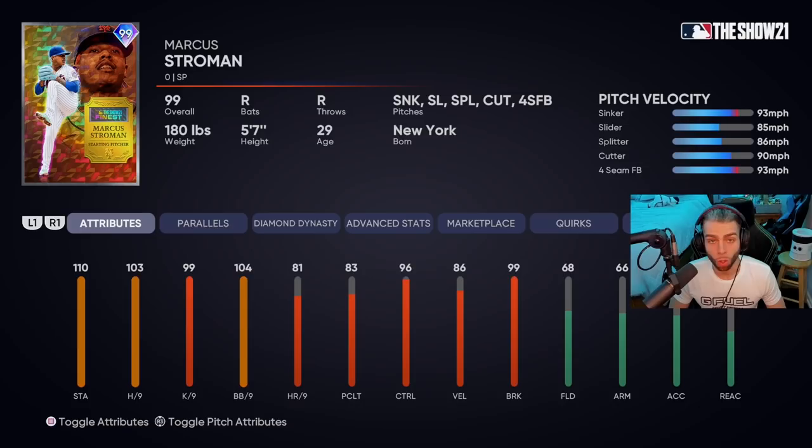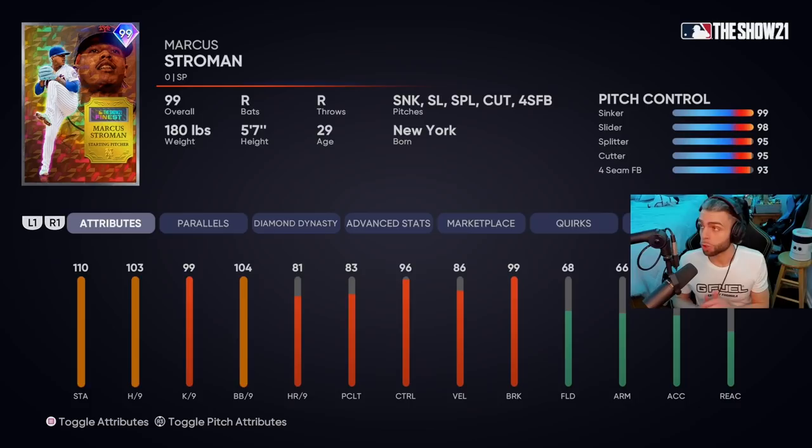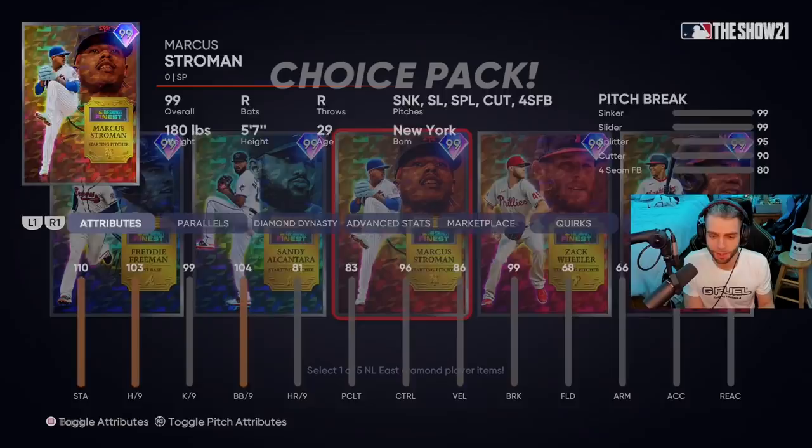Marcus Stroman — Finest. The worst Finest the Mets got, but that means the other two are really good. 110 stamina, 103 hits per nine — that's pretty bad, lower than Sandy. He doesn't throw hard either — Stroman only 86 velocity. 99 K per nine — he ain't missing any barrels, he's a contact pitcher. 104 BB per nine so he's got the control. 96 control to go along with that. 99 break. This card is just like a poopy Felix. His controls on the pitch are very solid, breaks solid. Stroman can field a little bit too, 68 fielding. Not a great card — he's going to get shelled. Low hits per nine, big PCI, doesn't throw very hard.